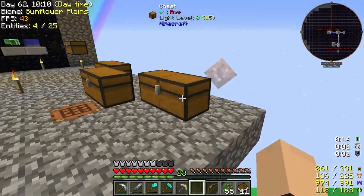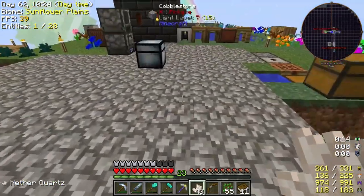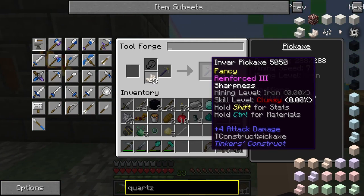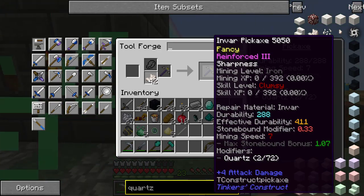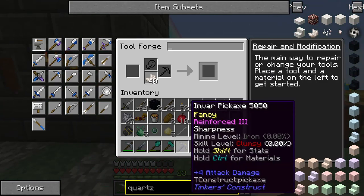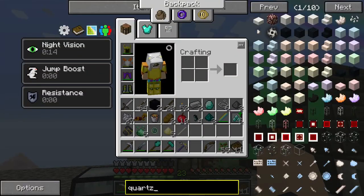Oh yes, I'm gonna get some speed on this - I think that's what quartz does, or it might be redstone, or both, who knows. Oh, it gives it sharpness - I don't know what the sharpness does, does it make it cut things? It increases attack damage. Alright, enough me getting distracted, it happens a lot.